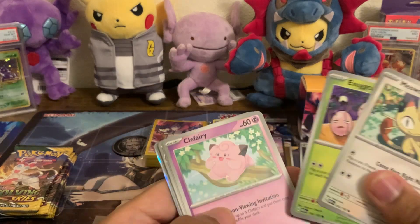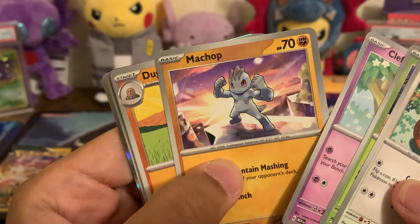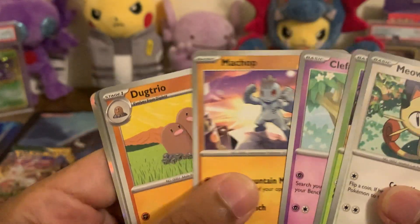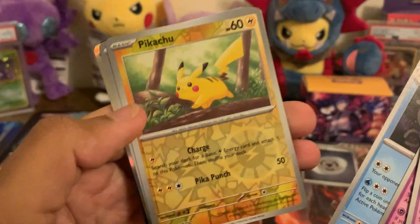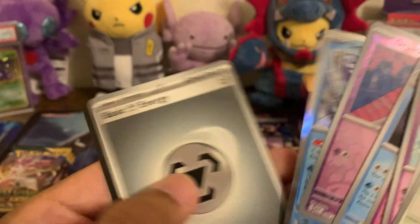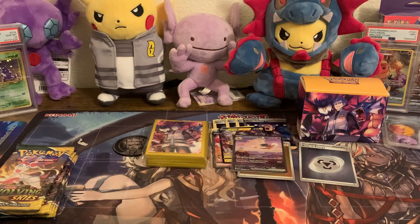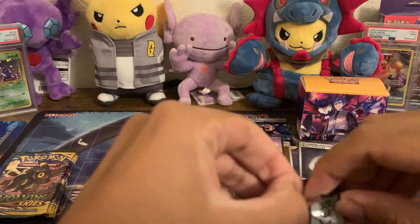Meowth, Exeggutor, Clefairy, Machop. Look at him — he's just the goat. Dugtrio, Clefable, Tentacruel. Reverse Pikachu — no Master Ball in English. Last of 151. I would say that was definitely worth it. Now let's get into some of the Evolving Skies. There's also a Psyduck.